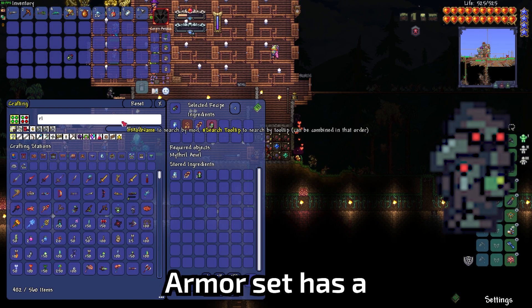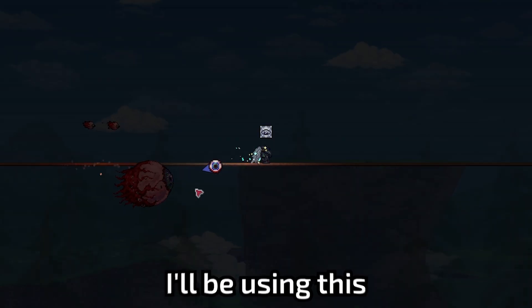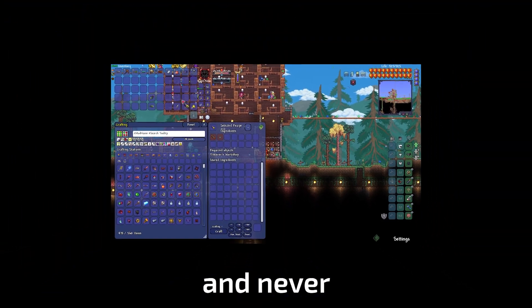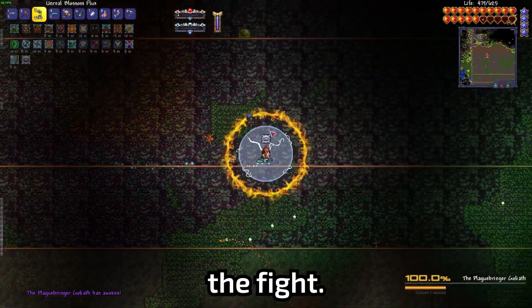The plague armor set has a really cool set bonus — basically it'll blind you, but you deal double damage. I'll be using this a lot as it's very overpowered when stacked with Adrenaline and Rage. I also make a Recon Scope, but I hate it and never use it again. Now that I'm a little more geared up, I make the Plague Bringer Goliath summon and start the fight.